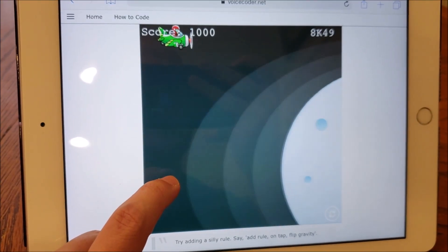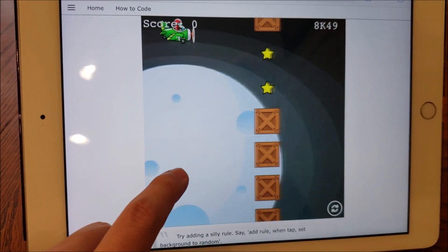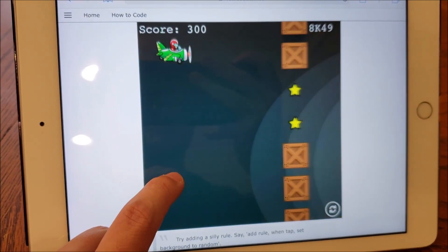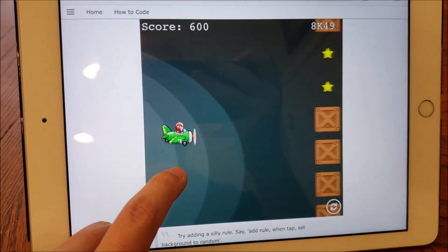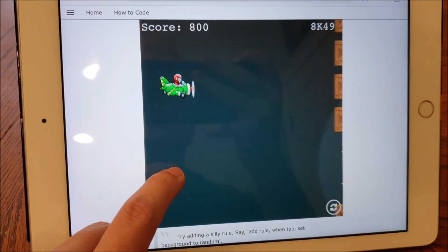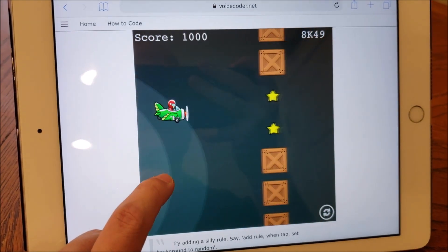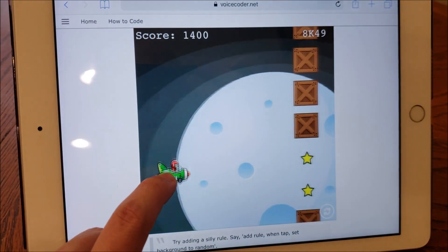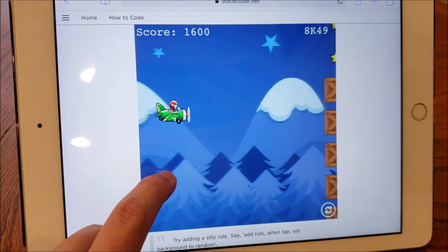Add rule. On tap. When the event tap is triggered, what action should happen? Suggested actions are flap, play sound. Set background. The action set background needs a value. Suggested values are sky, winter, moon, forest, desert, random. Random. Rule added.